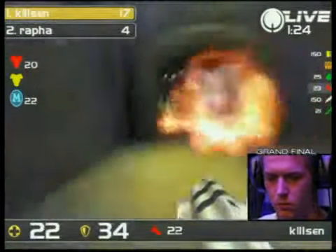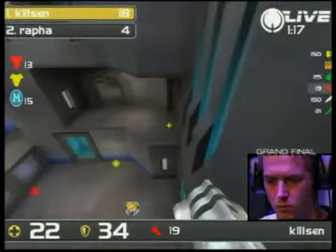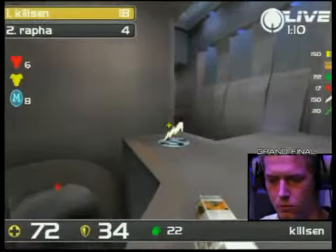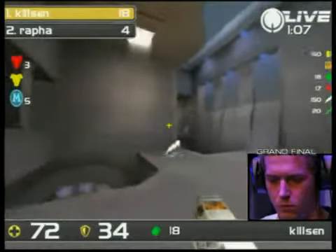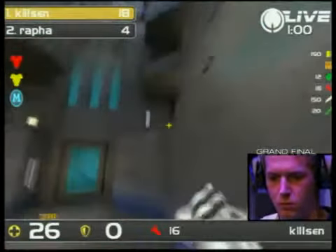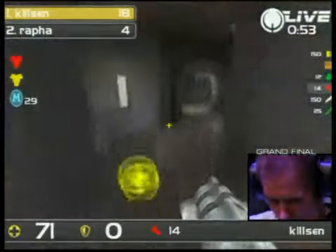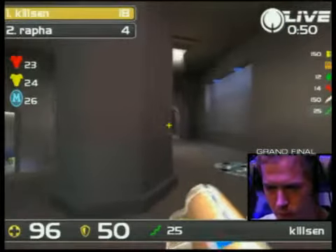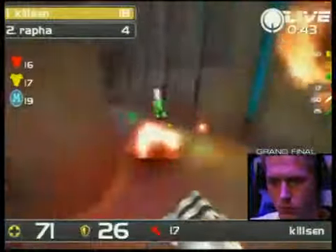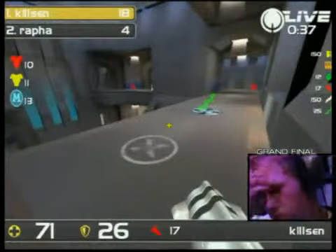ZTN is another one of those maps where, if Kylson gets a good start and with his aim, then Rafa might just struggle again. But on Blood Run, Rafa can play his tactical game again, which is really hard on this map. You just can't take the pace out of Aerowalk, and Rafa likes to change the pace according to his position on the map — he just can't do it here. Kylson again actually steals that mega health away, getting railed a split second after the pick-up. And we are into the final minute — 18-4 in favour of Kylson. That's a massive score line.